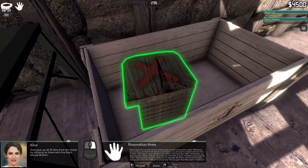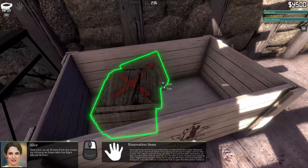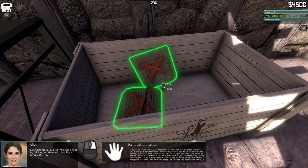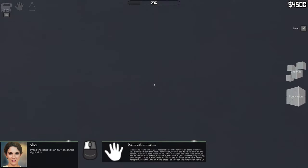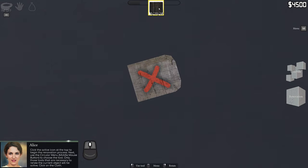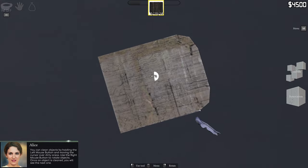I just restarted real quick to see what would happen. You can pick up all 10 tiles from the chest by clicking on them with the right mouse button. Go to the table - now we're getting there, now we're figuring it out. I just had to reload the game. We need a cloth - look at that, look at us go! We gotta flip this thing over.